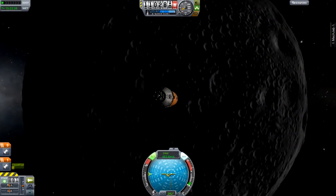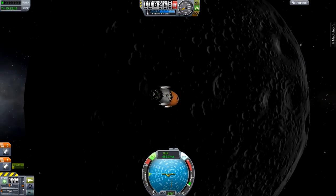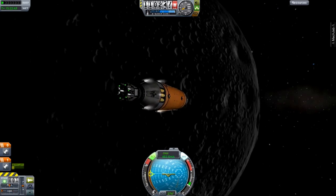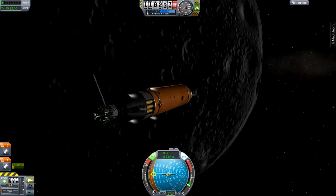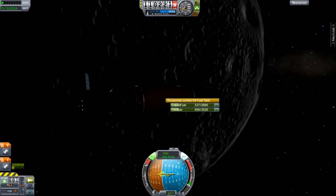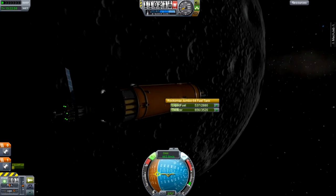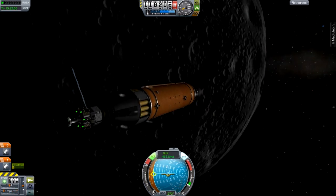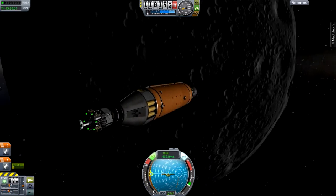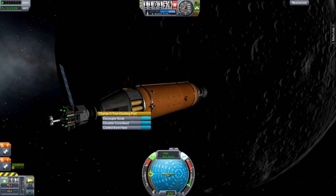We are in a stable orbit around the Mun at around 110,000 meters, so we won't interfere with any future space stations or orbital paths - we're safely above the surface with plenty of room for maneuvering. It's a shame because we're going to waste a lot of this fuel - more than 500 units. Either way, we are going to have to decouple it now. I'll try to throw it down towards the surface as best I can.